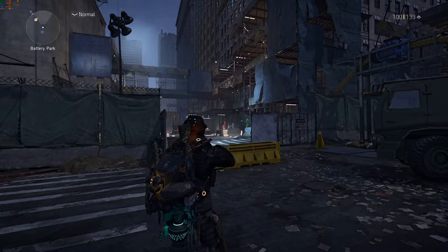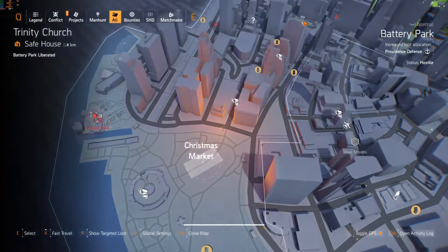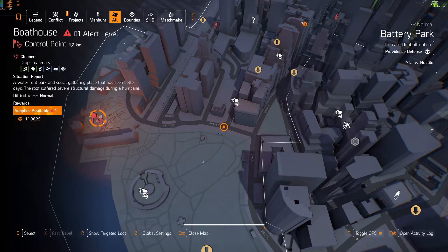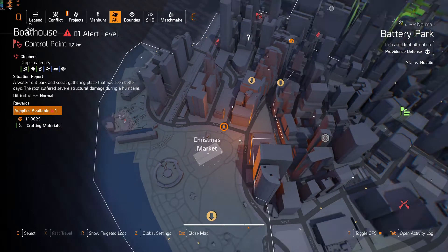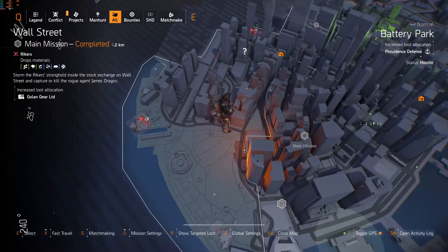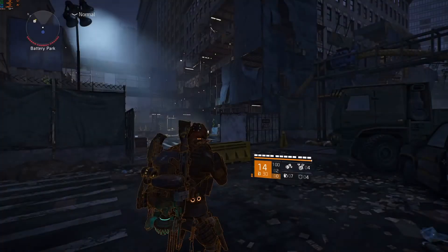Welcome back to another Division 2 video. This is a step-by-step tutorial on how you can unlock the Neurotic Hunter mask. First thing we're going to do is get to this location and activate a switch in between 05:30 and 07:00 a.m. I would advise you to spawn on that control point nearby the mission.